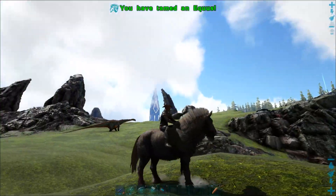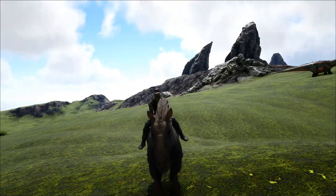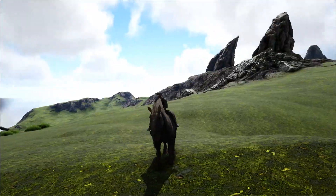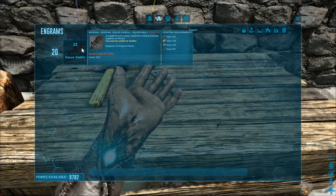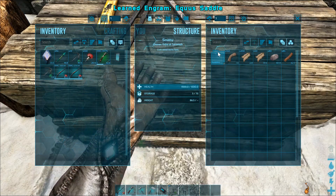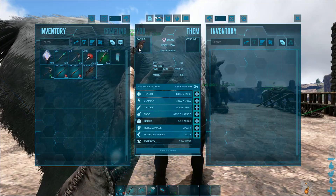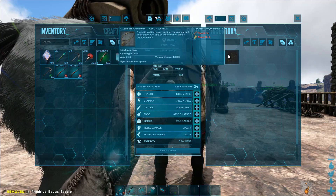Now for the neat facts I promised earlier. Equus can be ridden without a saddle. However, they do have a saddle which can be learned at level 20 and crafted in the smithy with hide, fiber, wood, and stone. The saddle acts as a mobile mortar and pestle and gives you the ability to craft a lasso.